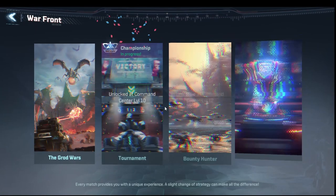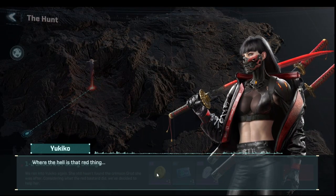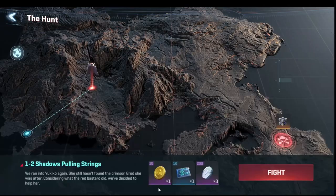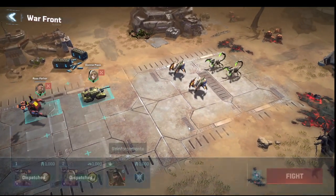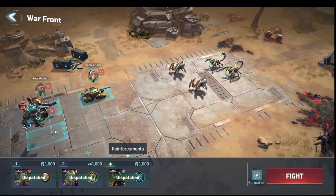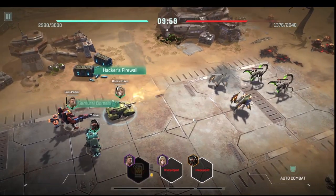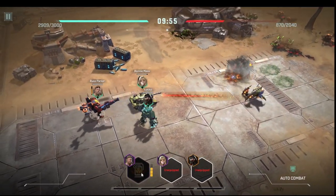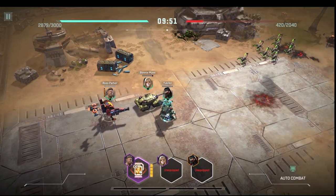Now it wants us to do the grod wars, so we go down to the grod war section and do the next couple of missions — Yukiko joins us for those. We have to add her to the map again because she's a special entry and not part of the normal formation.